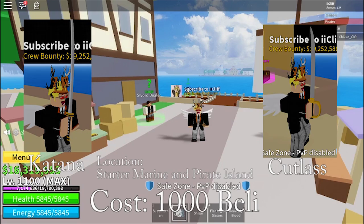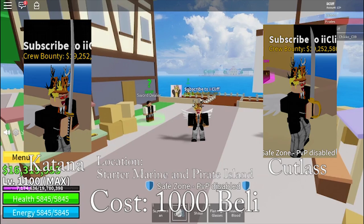The first two swords are located in the Starter Marine Island or the Starter Fire Raid Island. They're called Katana and Cutlass and cost 1000 value.